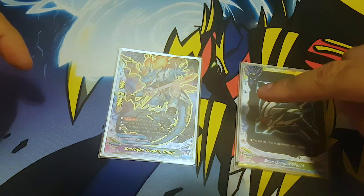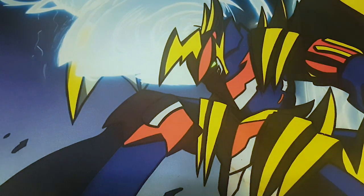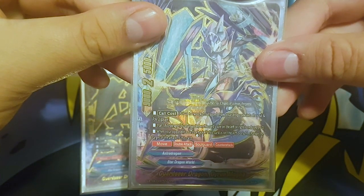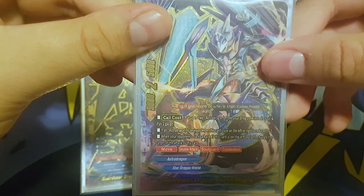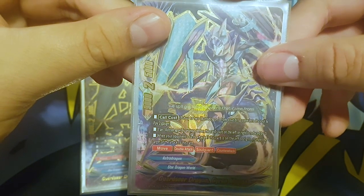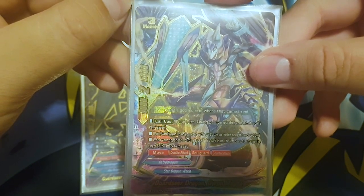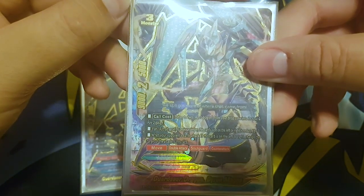Now let's continue. First off with my size threes, I run two Guard Seer Dragon Gyron Magna. What this card does: call cost - put up to two astral dragons from your drop zone into its soul and pay two gauge. If an astral dragon is on your center, this card's size on the left or right is reduced by three, so it turns to size zero. When your opponent's cards attack, if this card is on the left or right, change the target of the attack to this card.